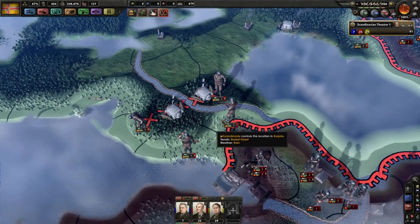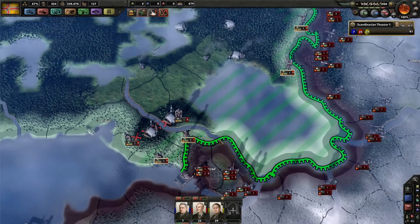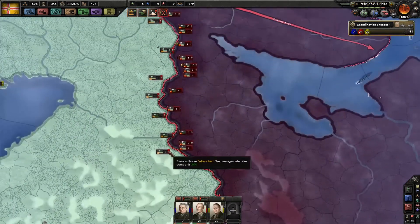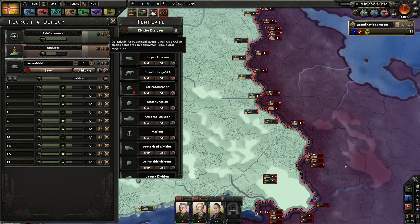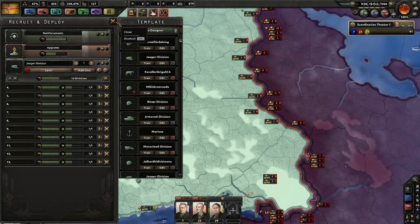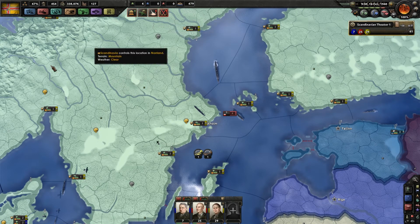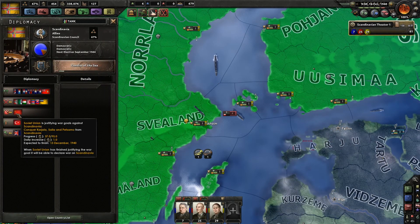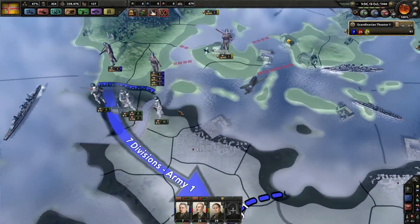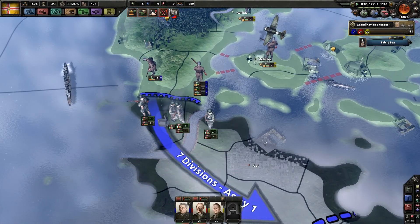We did fall back two provinces down here just so we have the fallback line here. It automatically sent some more troops down here, which is nice. I'm training up ten more Jäger divisions which should come in handy to fortify the front. No need to rush them out right now because the Soviets are still justifying — it takes till the 13th of December and it's just October. However, we joined the allies and I actually did join the war against the allies, so I'm wondering how that will turn out down here.